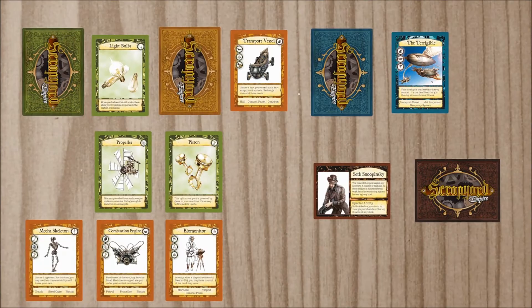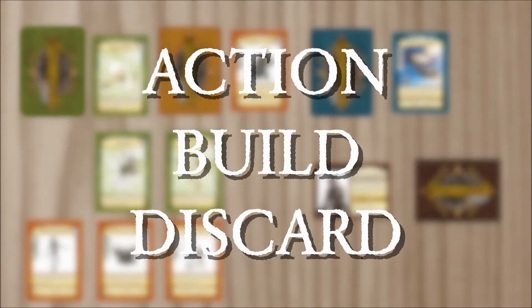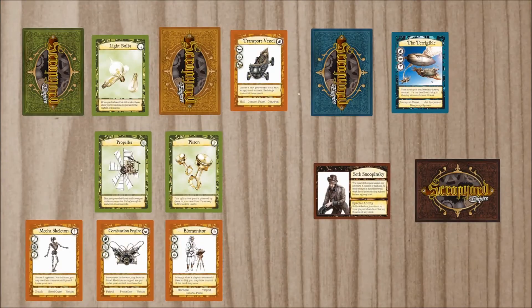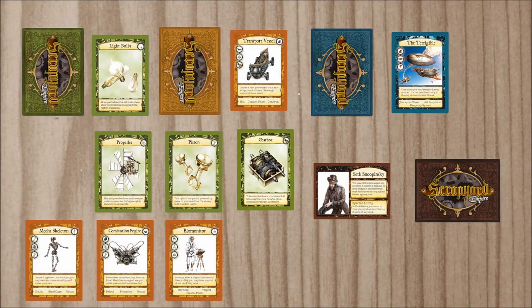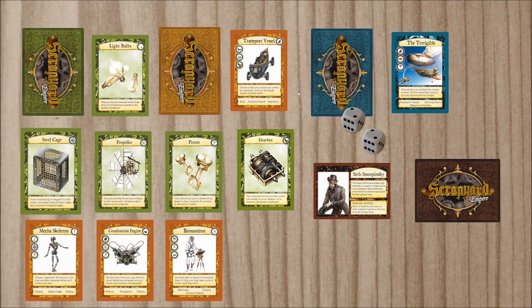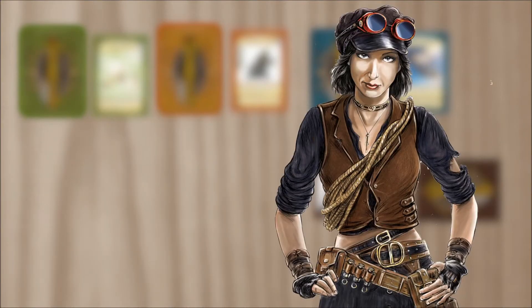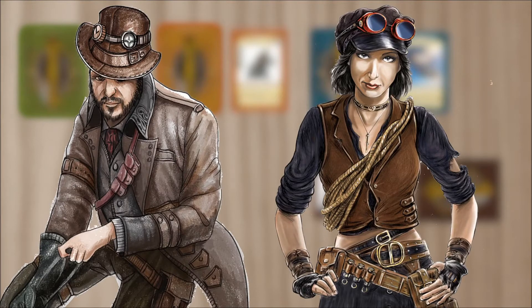A player's turn has three phases: action, build, and discard. Possible actions include drawing a card, rolling dice to dig through the scrap pile, stealing from others, or initiating a trade. Here, your skills at negotiating and backstabbing will come into play.